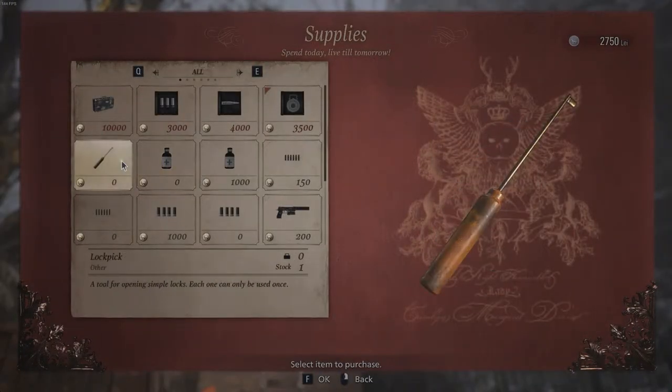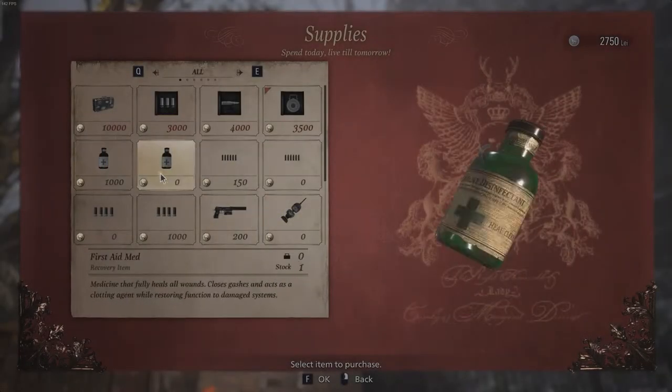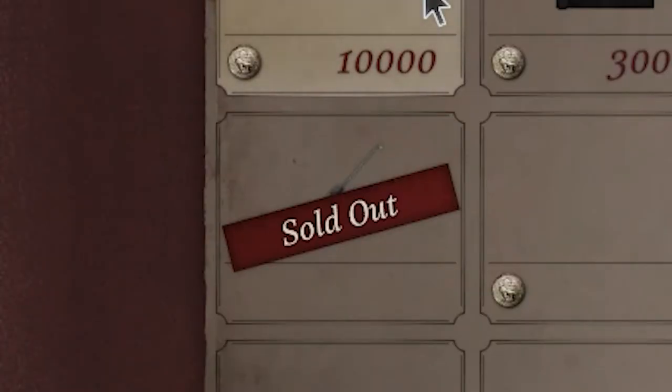The merchant will be able to sell you a lock pick. After you buy this lock pick, he will be sold out of the lock pick for the rest of the game.